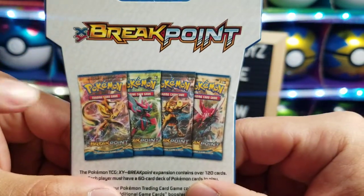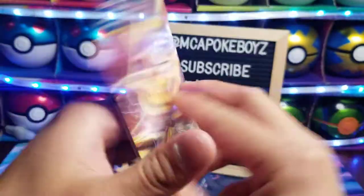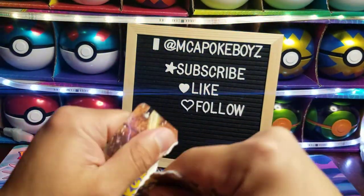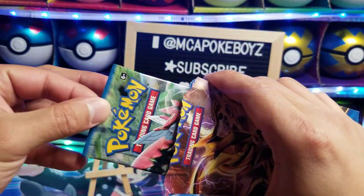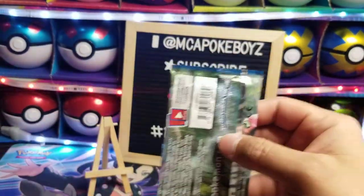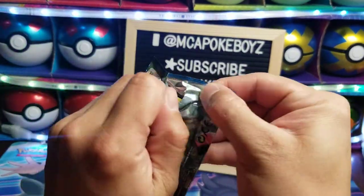I pick Scizor. I pick Greninja. That's Greninja, right? With a Greninja pack — oh, you guys ready? What energy is the code card, guys? Let us know what you guys get.